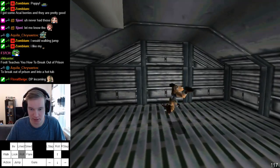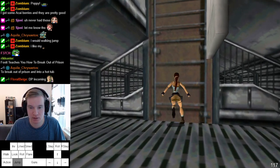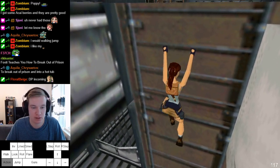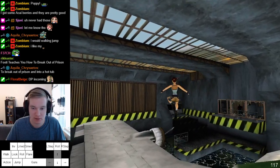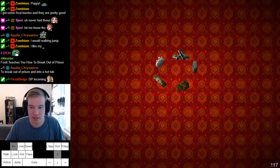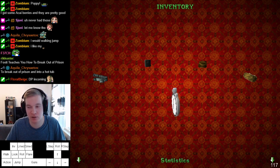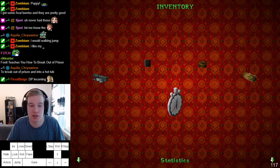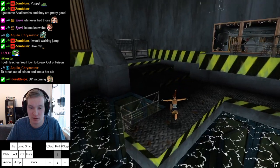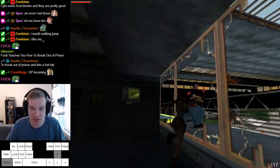Jump, throw a flare, pick the guns — double pickup. If the guy is on the balcony you can start shooting at him, but you can have the RNG where he starts running away, and that will lose you like 10 seconds. You can wait up to this point and then start shooting at him — that's the best one.